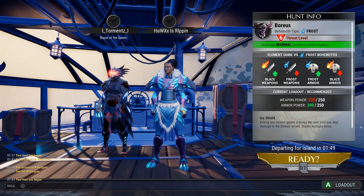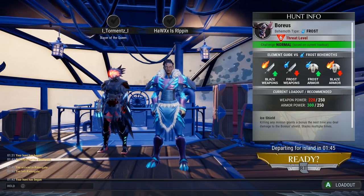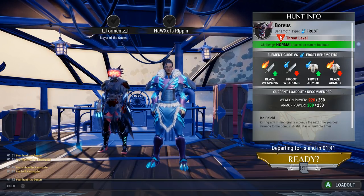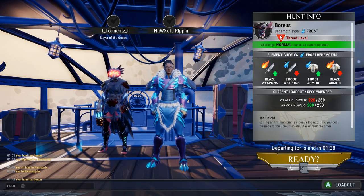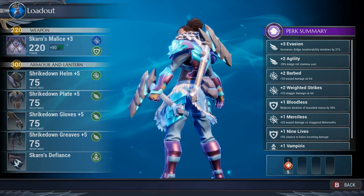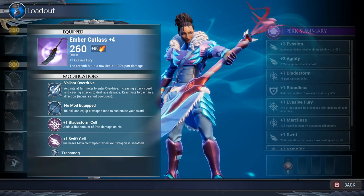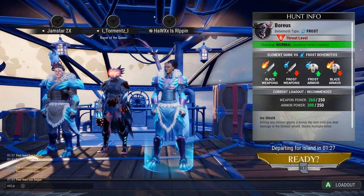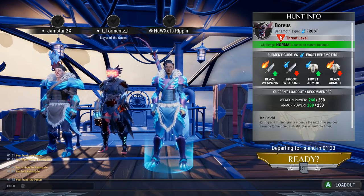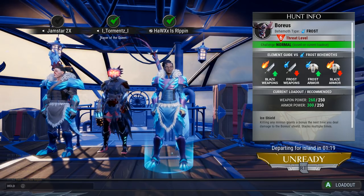This is the Boreus fight. Last time I thought this was a lesser Boreus so it wasn't that hard, but this is level 6 threat level right now. We need a blaze weapon so we're gonna quickly swap out to one. Fire bun, bun it up. And yeah, we're good — we're way past the recommended on the armor and a bit over on weapon. I'm ready, I reckon I can fuck this thing up.